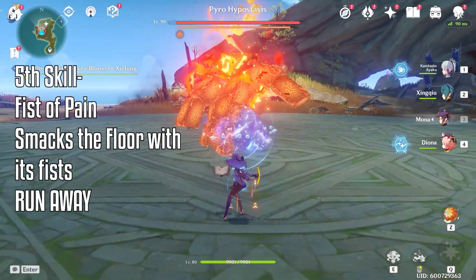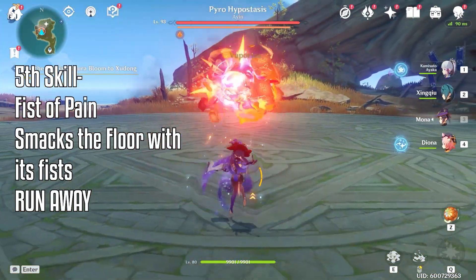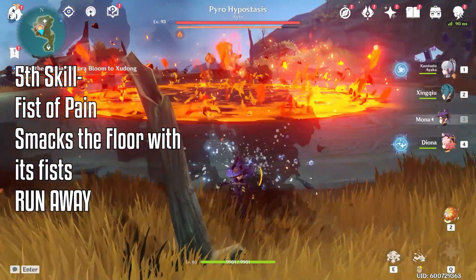The Fist of Pain is a move where the boss will raise its fist and smack the floor. When you see him curl up into a fist, get as far away as possible because this move deals a lot of damage.